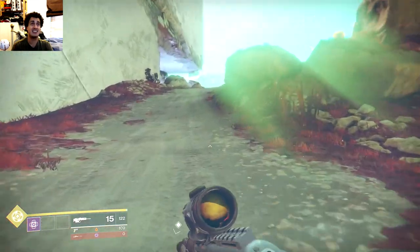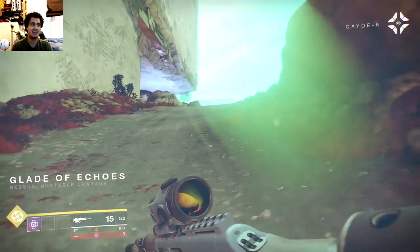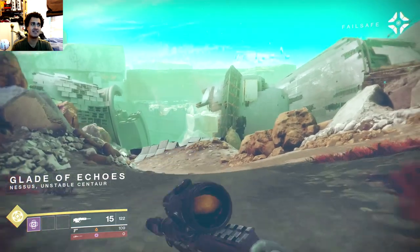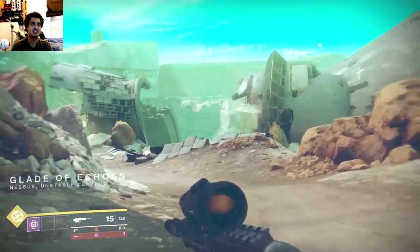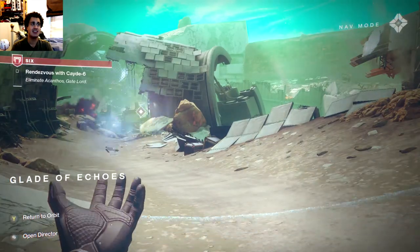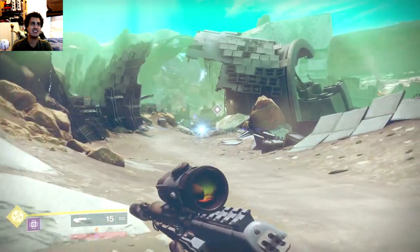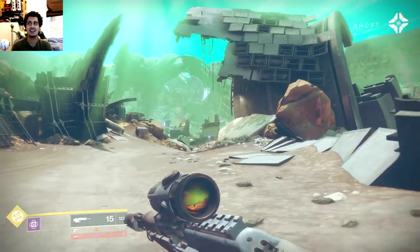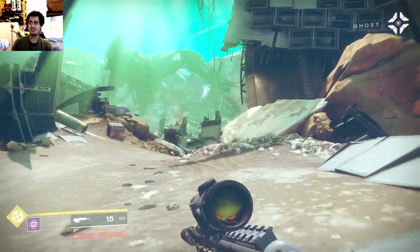We advance this way - the detail is actually nice. We're in the Glade of Echoes - I actually got it right. It's just about to say the wrong word there. Do you know that the Vex and Fallen finish each other off? But then you'd miss all the fun.